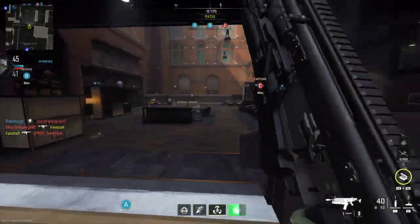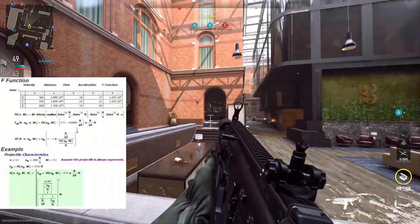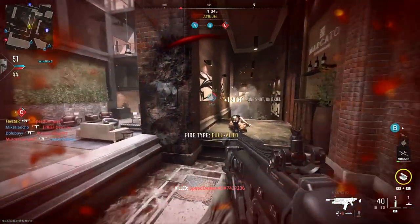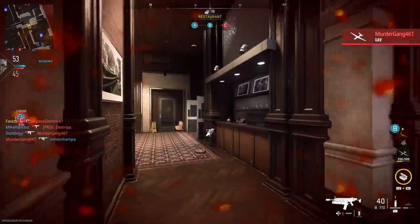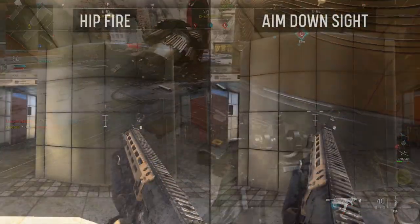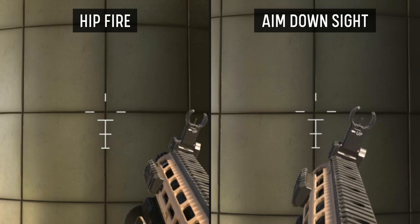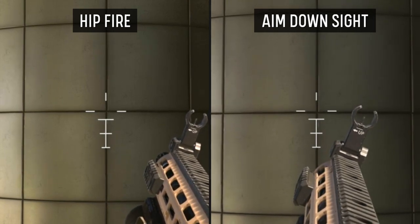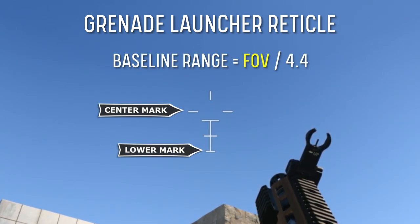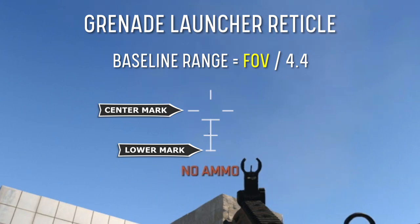With such a small kill radius, accurate aiming is essential. Projectile ballistics is a very complex topic, which I've simplified as much as possible to provide reasonable results at close to mid-range in typical game situations using the grenade launcher's built-in aiming reticle. This system functions best when hip-firing the launcher. While it is possible to aim down sight, there's no benefit in doing so, as all this does is introduce idle sway and reduces accuracy. The first step is determining the reticle's baseline range for your particular field of view setting — this tells us how far the grenade will travel forward while it drops from the center point of aim to the lower hash mark on the reticle.